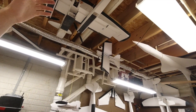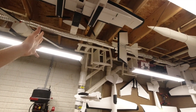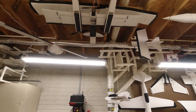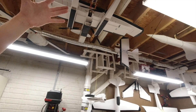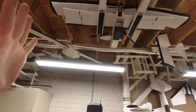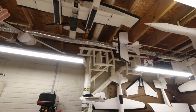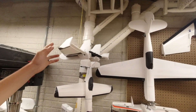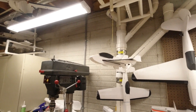Up there is the FT Simple Soar. Despite the fact that I've folded the wings and the fuselage has been broken into three pieces on several occasions, it's actually flying really really good. I put the power system off the Bloody Baron onto it when that got upgraded, so no more hand propping or motor start issues — all good to go.